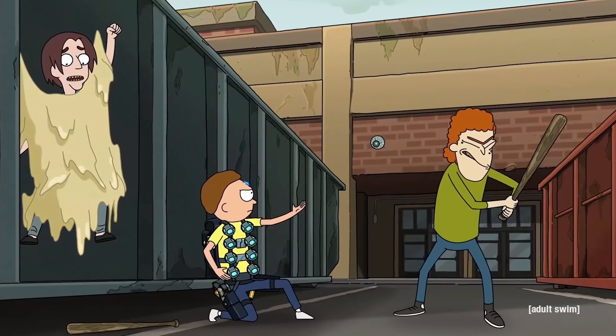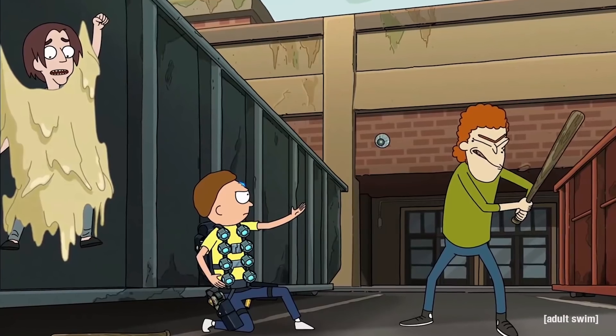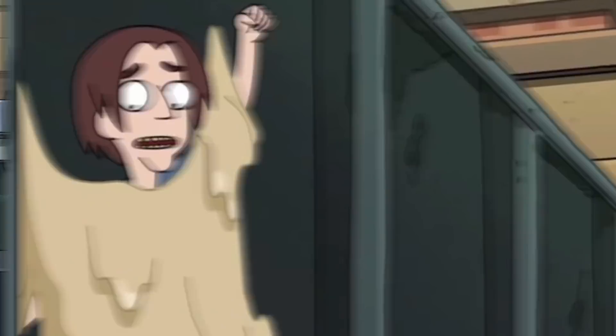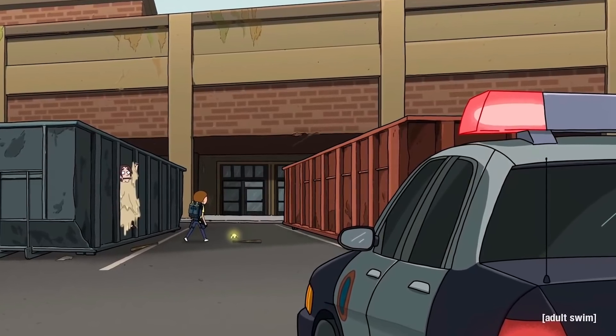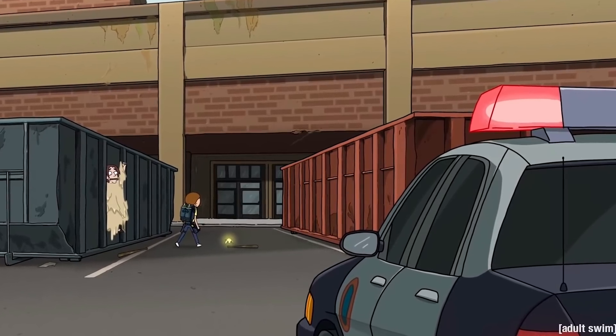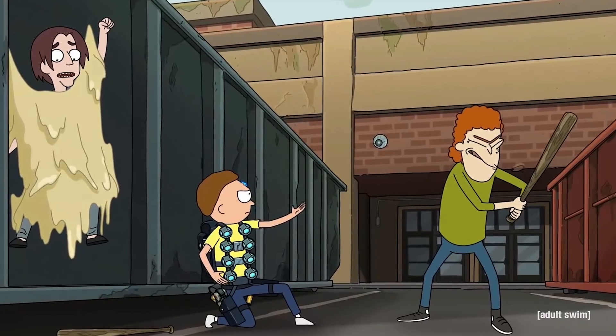The next scene shows Morty destroying a group of what I can only assume are bullies with tech from Rick. One of them gets sucked up in a portal, the other seems to be glued to the side, then the cops pull up — which I'm sure will put Morty in quite the pickle. But judging by how he handled these bullies, I don't think he's going to take anything from the cops, especially considering how powerful that tech is. Maybe we're witnessing Morty finally snapping and just going on a rampage.